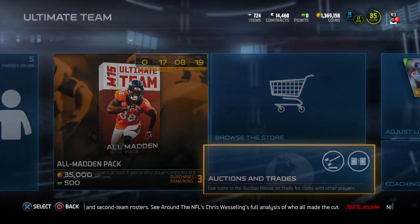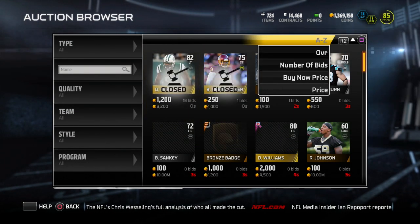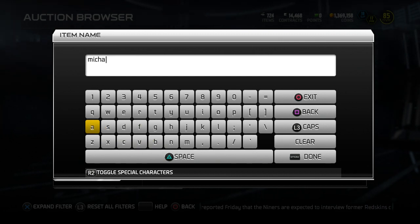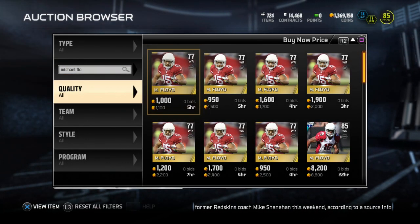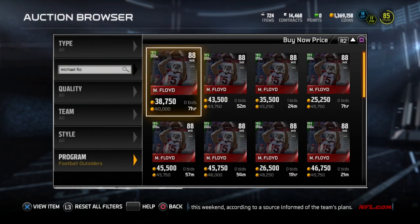The two cards everyone's going to be going for are Justin Houston, 24-hour edition, and then we also have Michael Floyd, which I believe is around 88 overall. We'll take a look at Michael Floyd first. I'm pretty sure he's going to be a really awesome receiver. I was actually using his BCA edition for a while and he was a very good receiver, so I would imagine his Football Outsiders version is going to be even better than that, which is usually what cards do when they get upgraded.